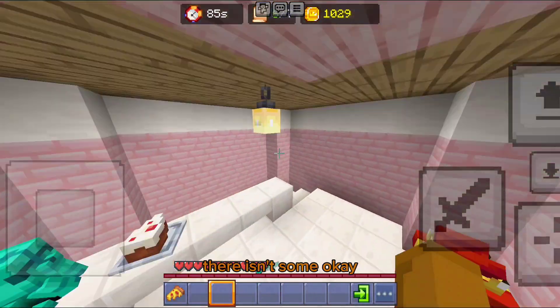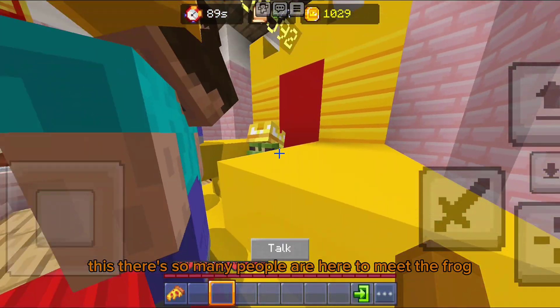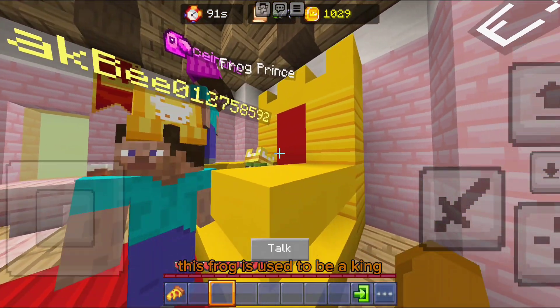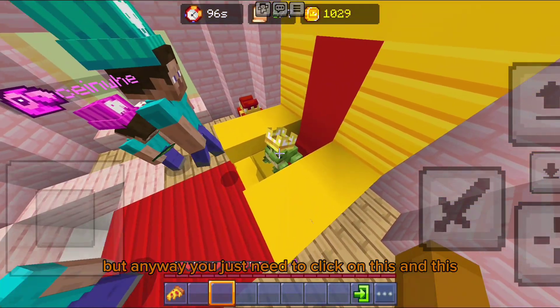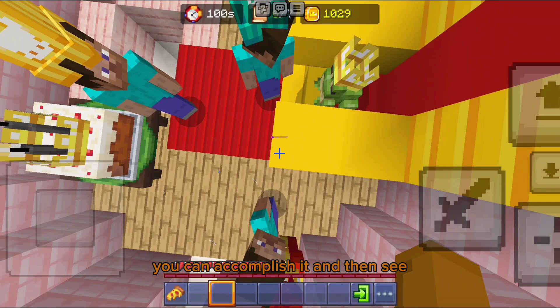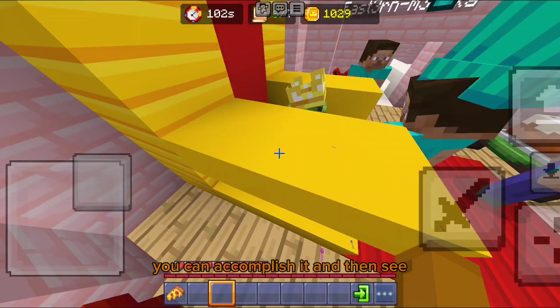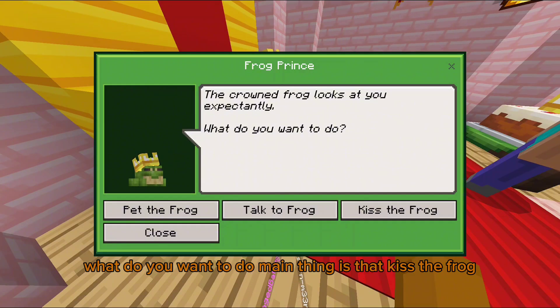This is the final area — there are so many people here to meet the frog. This frog used to be a king, or more like a fairy tale thing. Anyway, you just need to click on it, and you can complete it. I'll show the MTC and the crown fog — let's see what happens.